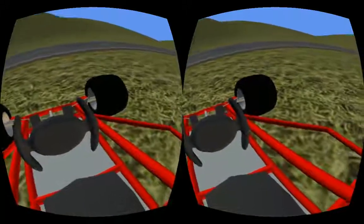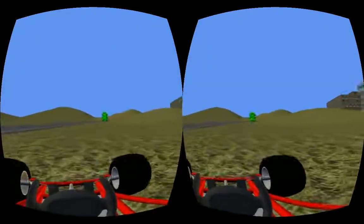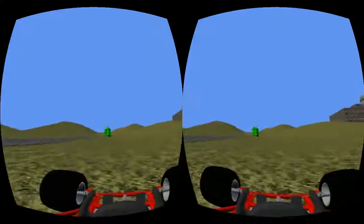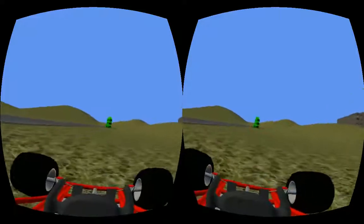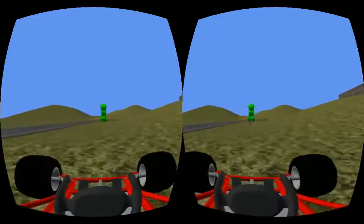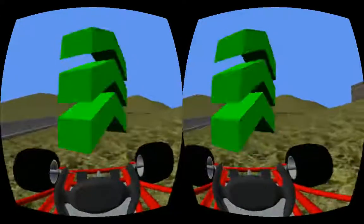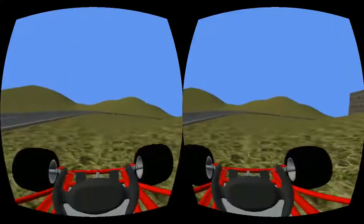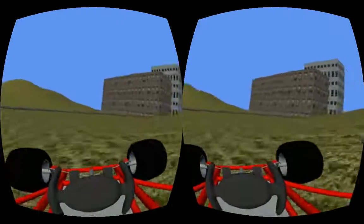So far we have implemented a go-kart with full vehicle physics. We have all of the proper code set up for pickups, but the only one implemented right now is a boost modifier, which gives you a higher maximum speed temporarily. We bump into it, and then all of a sudden we can start moving faster than the usual maximum speed.